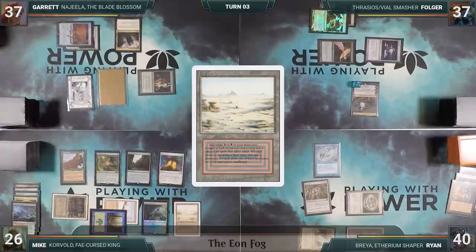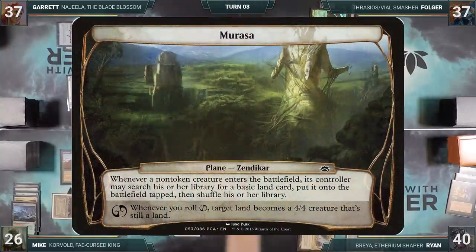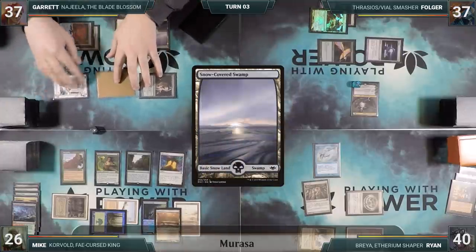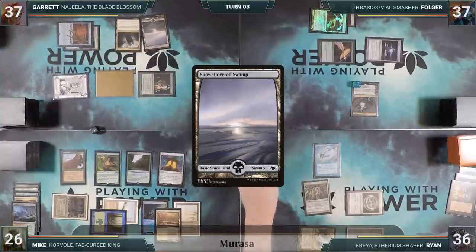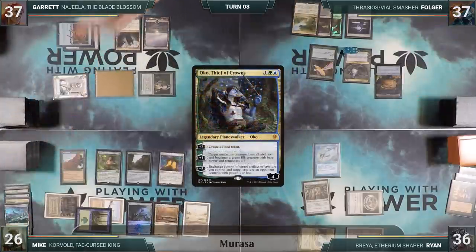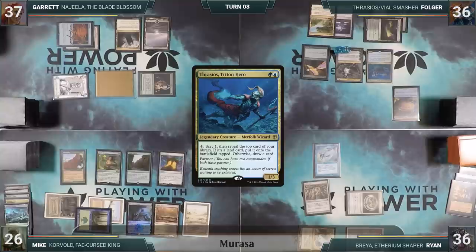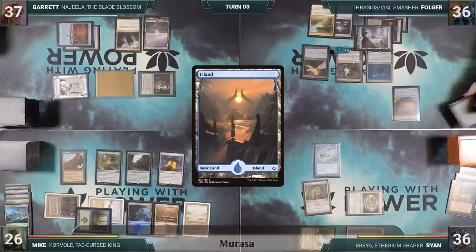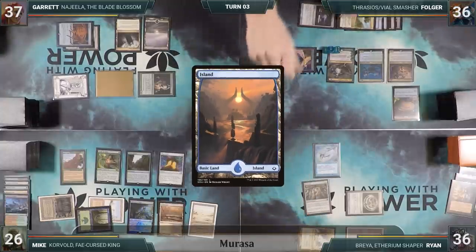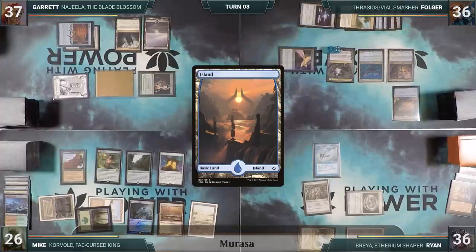Garrett skips his untap step through the plane, rolls the planar die, and hits, planeswalking to Marasa. Whenever a non-token creature enters the battlefield, its controller may search their library for a basic land card, put it onto the battlefield tapped, then shuffle the library. Whenever you roll Chaos, target land becomes a 4/4 creature that's still a land. Garrett plays a Snow-Covered Swamp for turn. Mike's Burgeoning triggers and he puts Marsh Flats onto the battlefield. He attacks Ryan for 4 — the group feels it should have been Oko — and Ryan takes 4 damage. Garrett ships the turn to Folger. Folger plays an Exotic Orchard for turn, activates Oko creating a food token, taps his Peatland to cast Thrasios, Triton Hero. The Marasa plane triggers and Folger searches up an island onto the battlefield tapped. He then casts Vile Smasher the Fierce, the plane triggers again, and Folger searches up another island tapped. He rolls the planar die twice, missing both times, and passes.